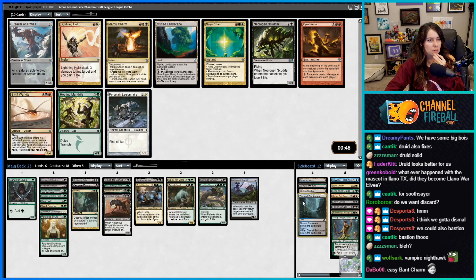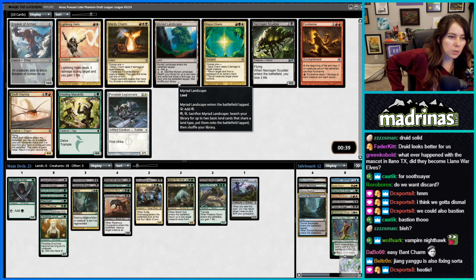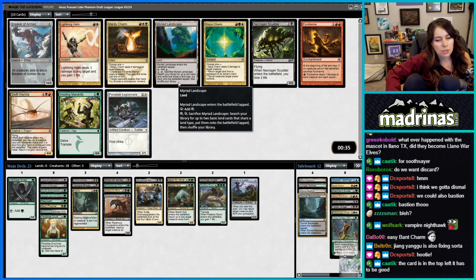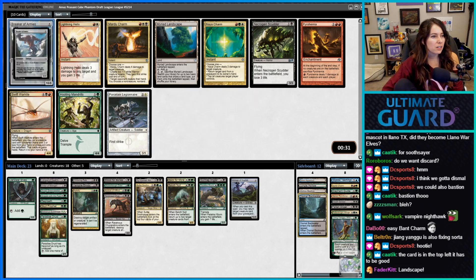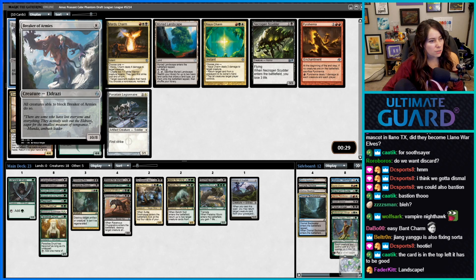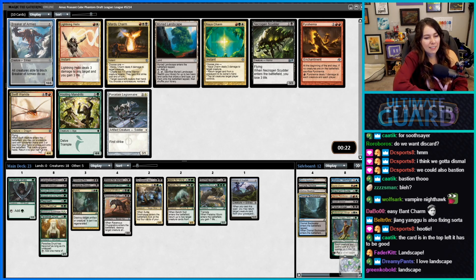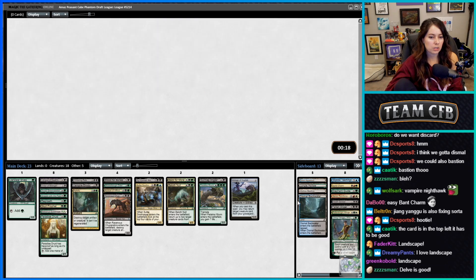Reaching at this point would be ambitious. I love Myriad Landscape! It's a little awkward for multiple blue sources; we could also take Hooting Mandrills, though I'm not sure we want that. The Breaker of Armies — all creatures able to block it do so. I like Myriad Landscape — I'll take that, it's just a really good card.